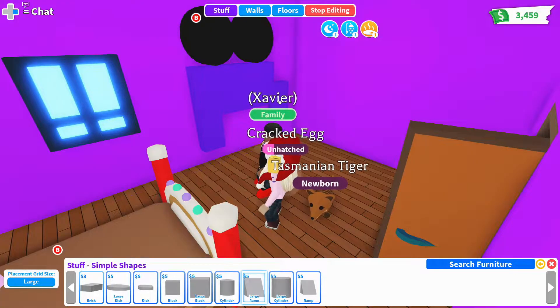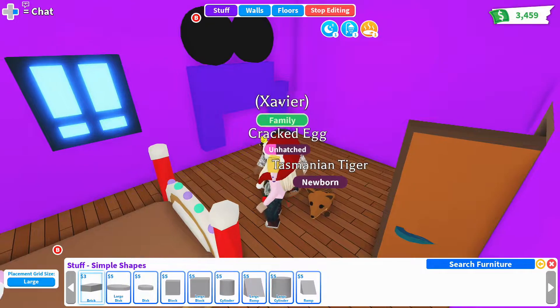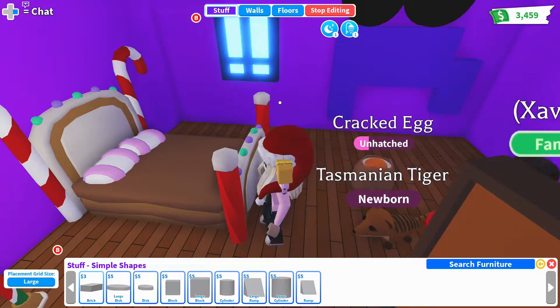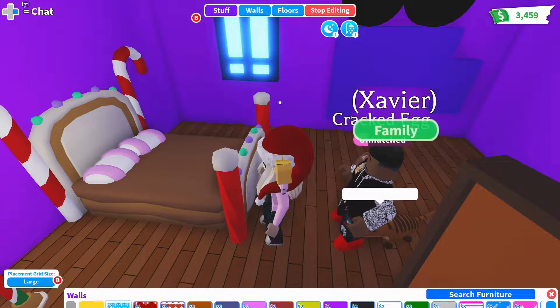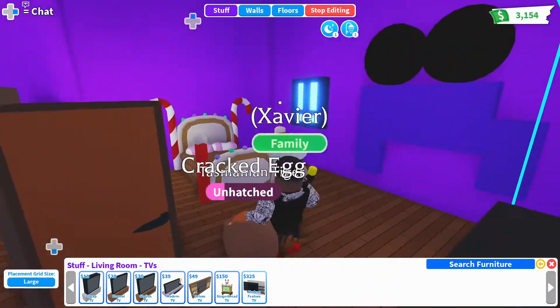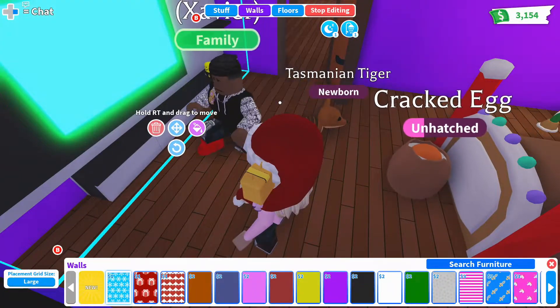I don't know if that looks like Foxy though — it almost looks like a film wheel, like an old-school camera. How about you put a TV in here? Let's get a big TV on the wall. Oh my goodness, that's too big! Oh, that is a purple room.